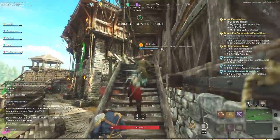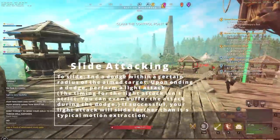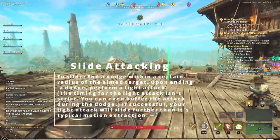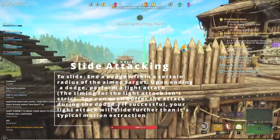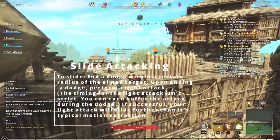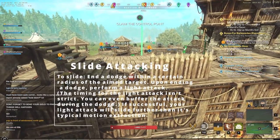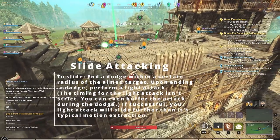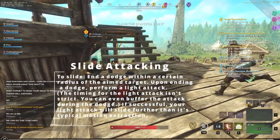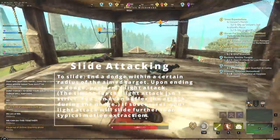The next tip is slide attacking. To perform it, dodge within a certain radius of your aimed target, then upon ending the dodge perform a light attack. The timing for the light attack isn't strict — you can even buffer the attack during the dodge. If successful, your light attack will slide you farther than its typical motion, which is insanely strong for certain weapons.